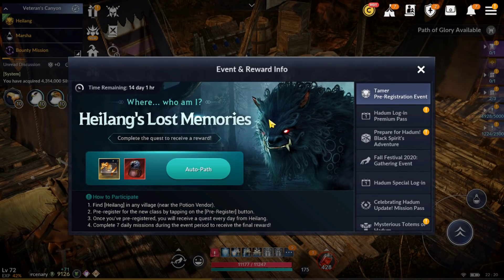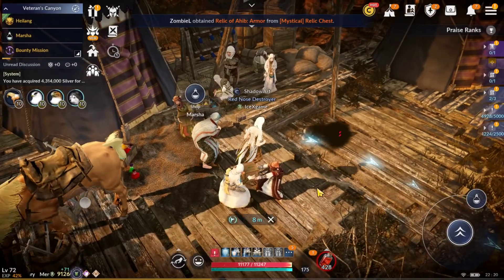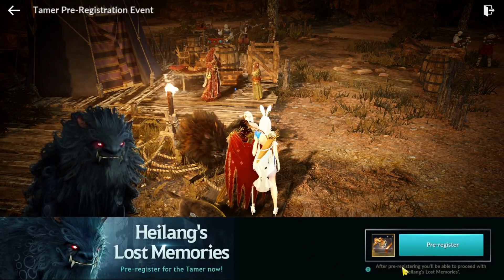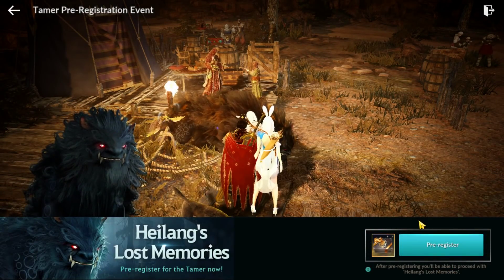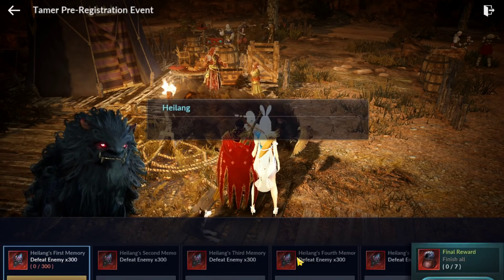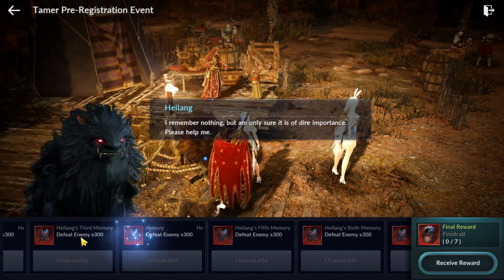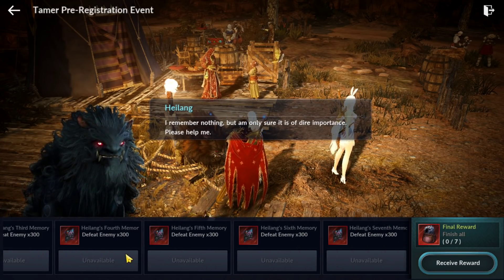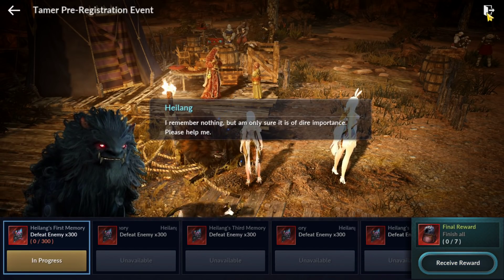Okay, let's start from the events. First one: we have the Tamer release event. Let's check out what we can get from this. Like other character releases in the Korea version, we need to finish 70 quests. If quests can be finished in one day, just make sure to finish — we still have one hour plus.